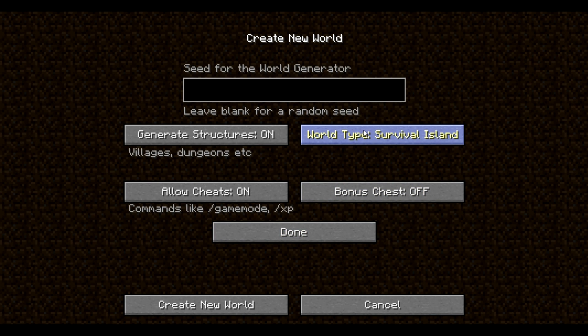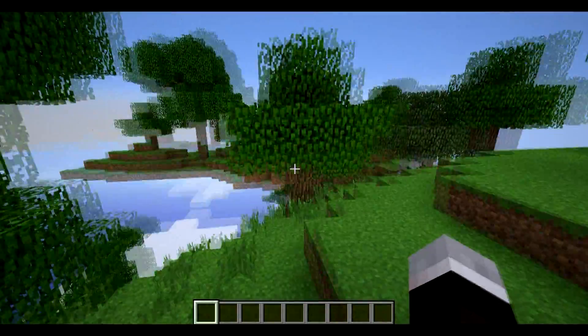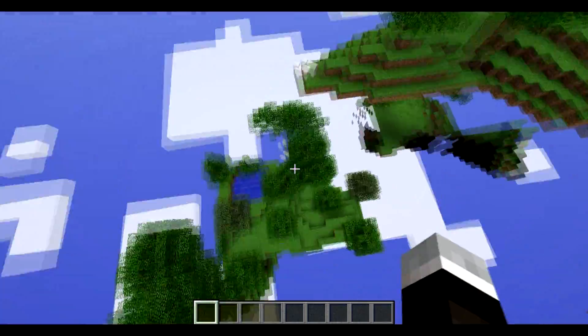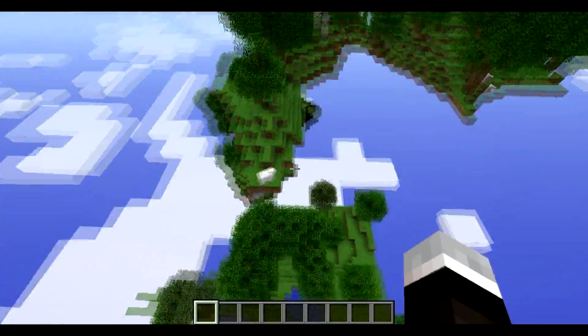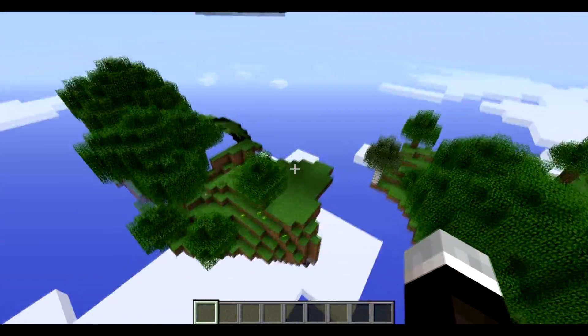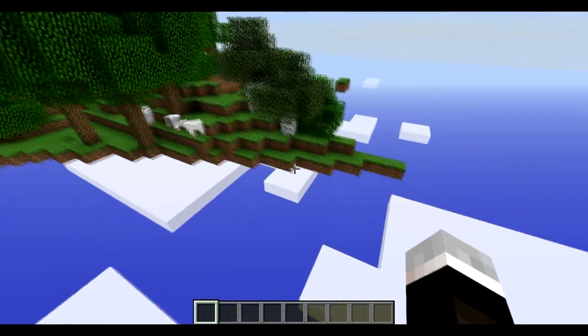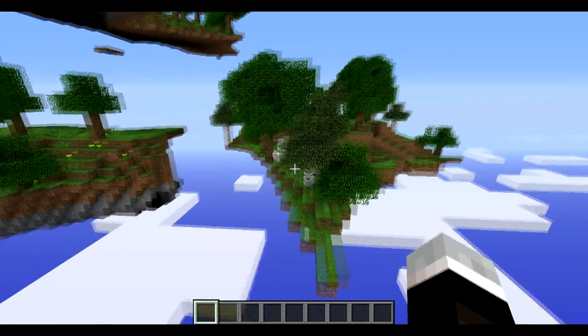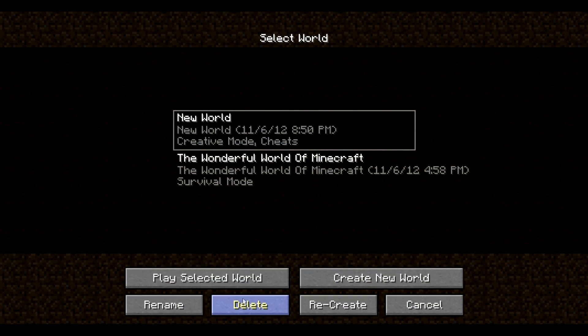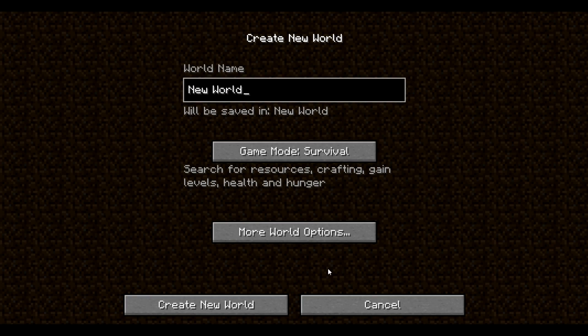This is the second to last one — the sky dimension. The sky dimension is a bunch of islands that are separated. This island right here and this one right here — you can see they are not connected at all. So these are like three little islands right here; I'm sure there's more. But just for the sake of time, I'm going to show you the one I'm going to be doing my let's play in.